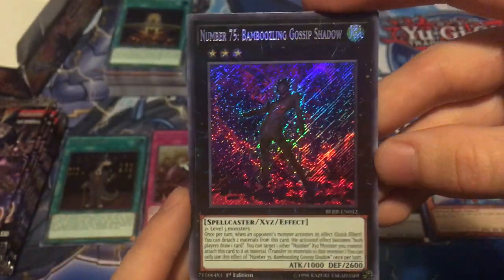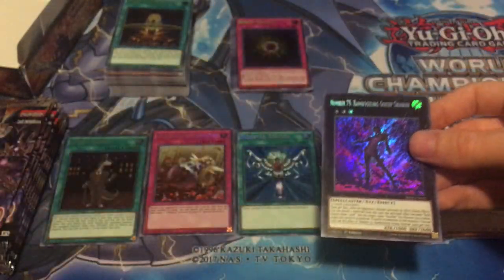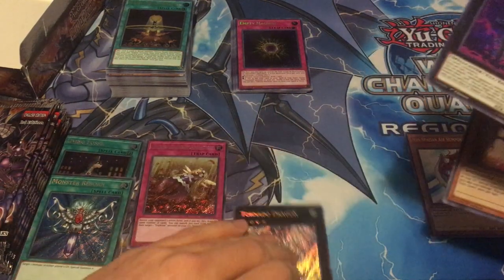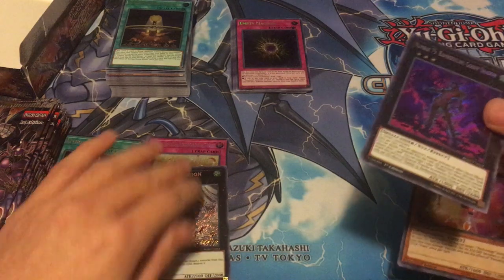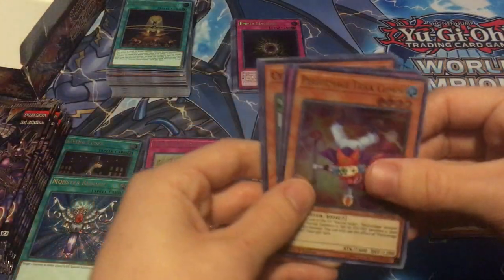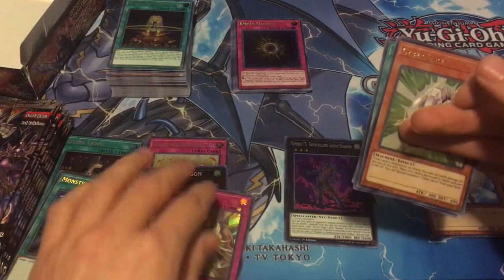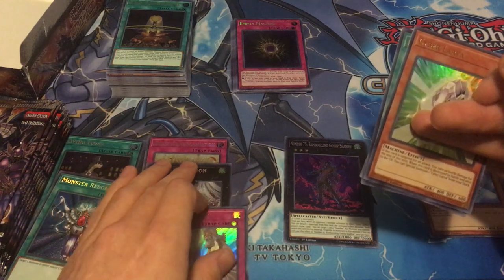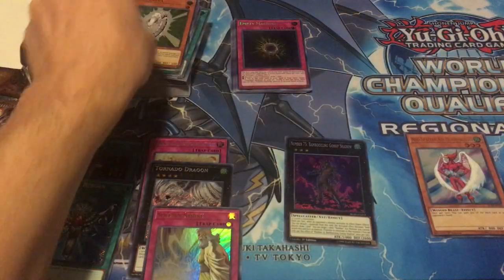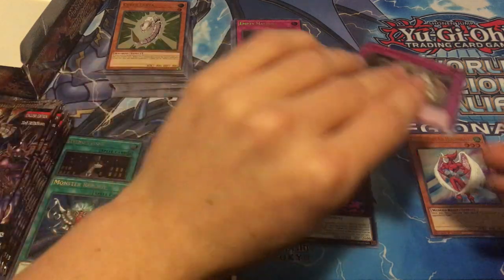It's got the artwork to back up the price and it's definitely got the effect. That was our best pull so far and that's actually the best card we can get - the best card in the box as far as value is concerned. So we accomplished our goal, and we still have nine more packs to go. And it came with a Solemn Strike in the pack - wow, that was a good pack. Cyber Larva, Dark Lord Contract and Trickstar Clown - whew, that was a really good pack.